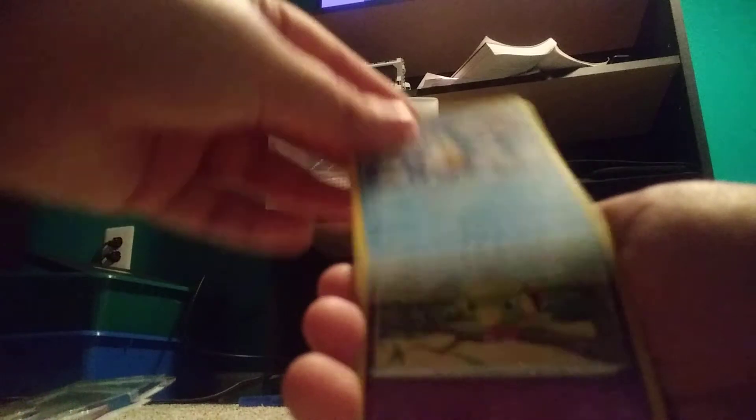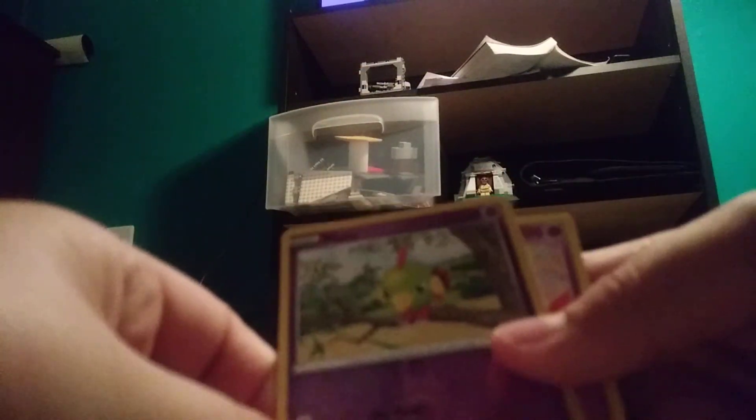Gotta open up the booster. Code card again. To the front we have: Water type energy, Lampin, Haluka, Morgrem, Stunky, Clefairy, Voltorb, Nosepass, Wingull, reverse Natu, and then a regular rare — Alchemy. Pretty good pulls, I like what I got.